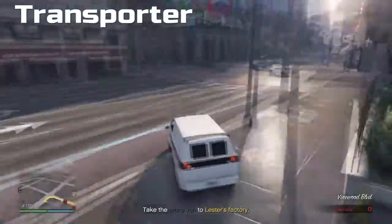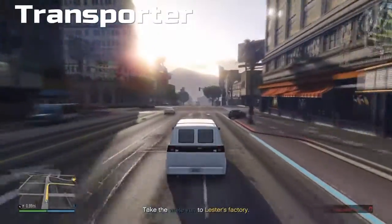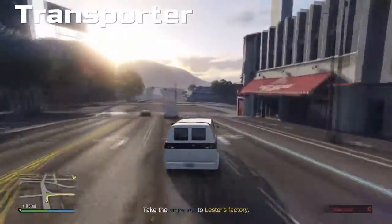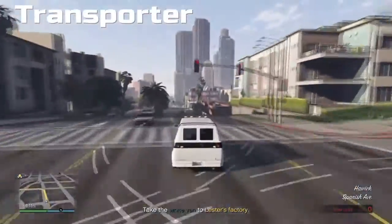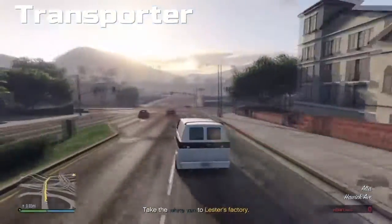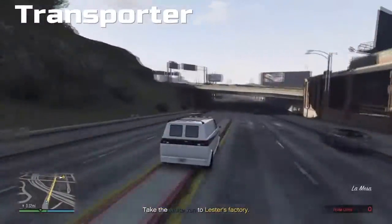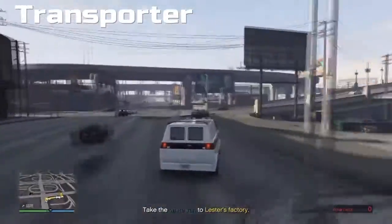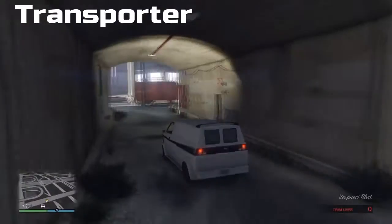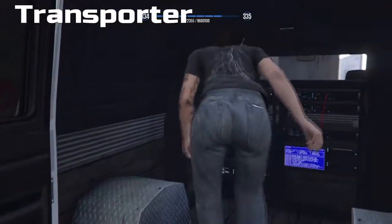What you got to do is deliver this van back to Lester's factory. Really nothing can happen — there are no enemies. The transporter has a really easy job if you do it this way. I speed the drive up again.